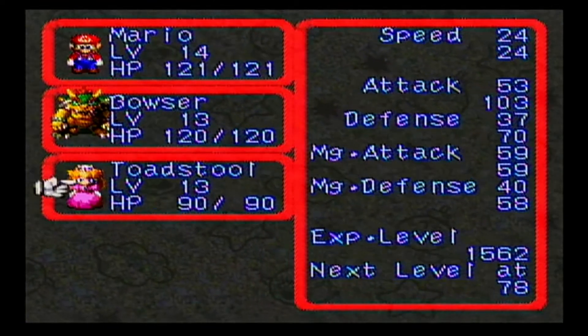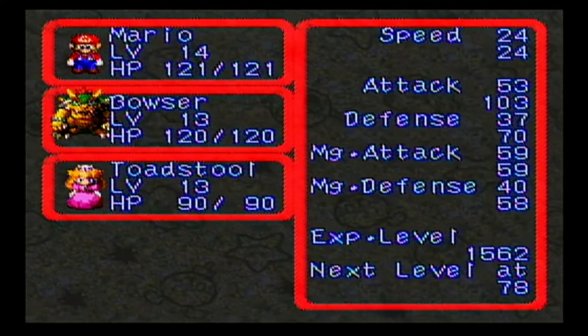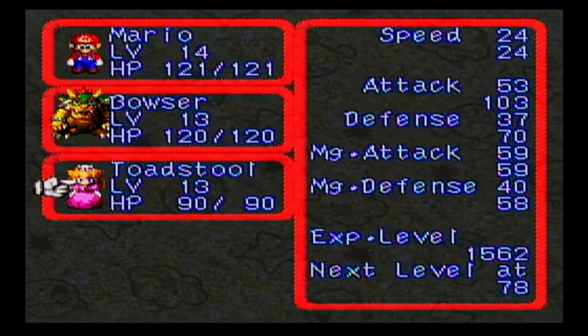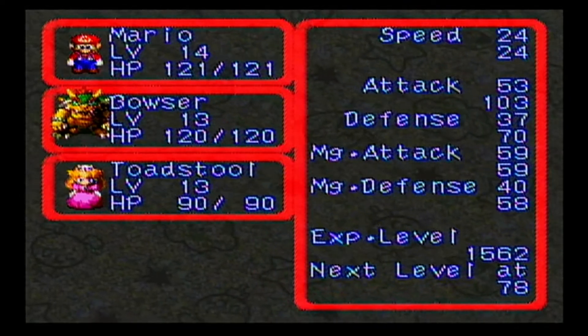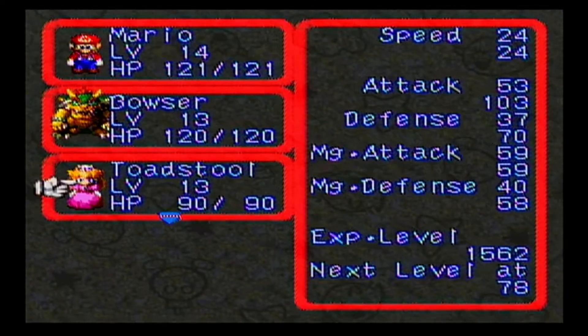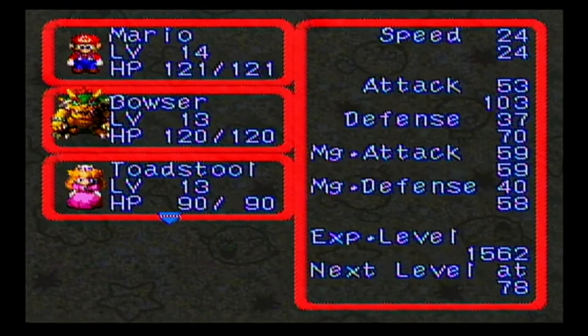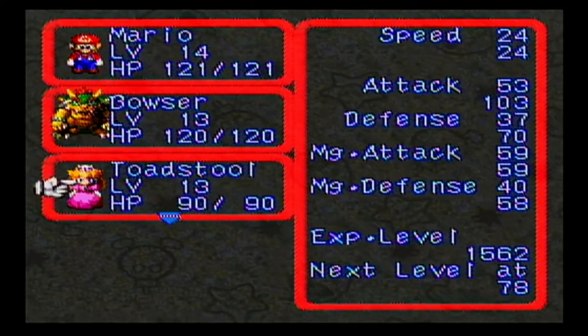It also says it decreases magic attack. I'm not entirely certain if that means it decreases the amount of magic attack you deal or the amount you take. I'm not completely clear on that, but Peach isn't a magic attacker — she's a healer — so I don't think it's that big of a deal.